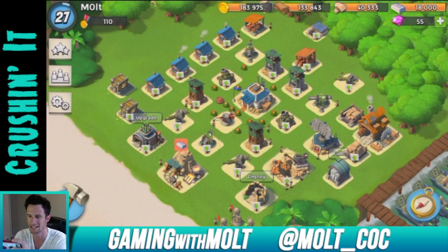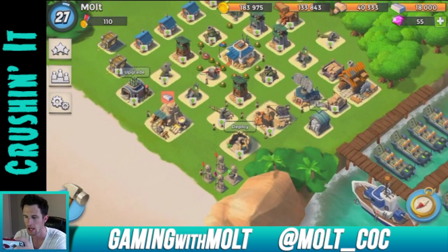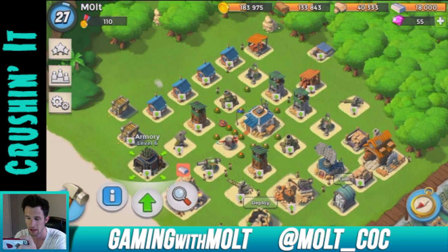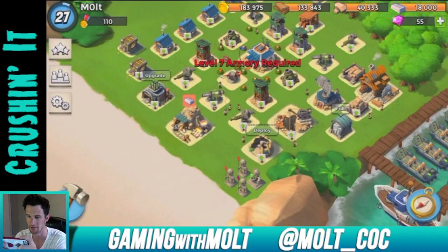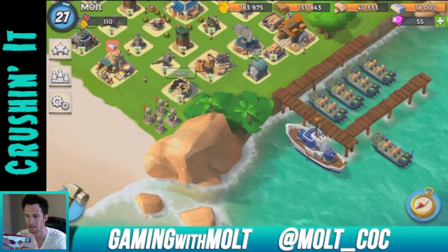Hey, what's up guys, welcome back. It is me Molt and we're playing a little bit of Boom Beach this morning. We have been upgrading a whole bunch of stuff. In the armory, I've already upgraded my warriors to level seven as well as the heal spell, which is perfect because that's the main strategy I use — warriors and heal spells.